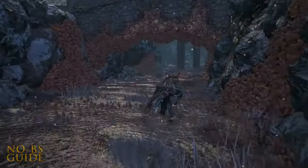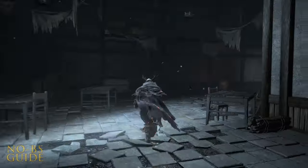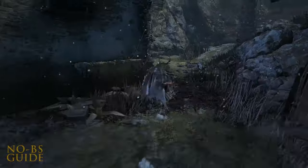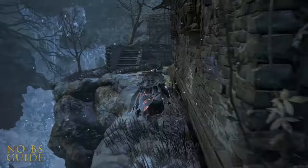It helps to unequip armor and weapons to lower equipment load if you want to jump further. I'm surprised I even made the jump — this armor is heavy. I should point out both these doors will be locked, and one serves as a shortcut. I'll show you how to unlock the shortcut, but first, an item.